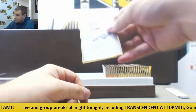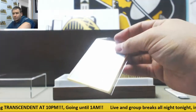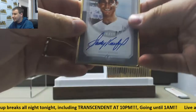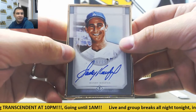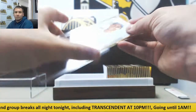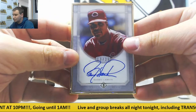Next autograph is another base, 9 of 25, Clayton Kershaw. Autograph silver, 6 of 15, Sandy Koufax — one of the nicest autos, I love his autograph. Moving right along, got a base auto for the Reds, 13 of 25, Barry Larkin.